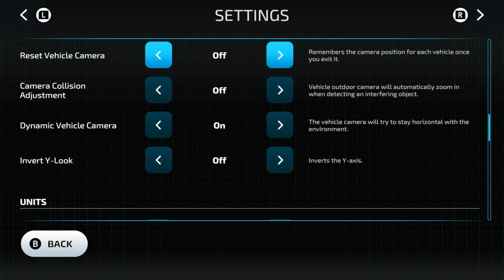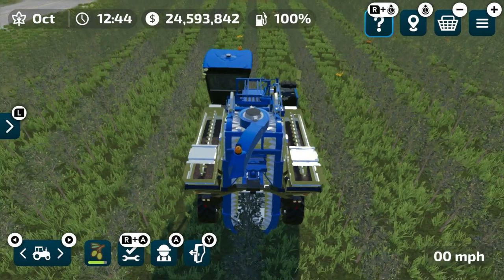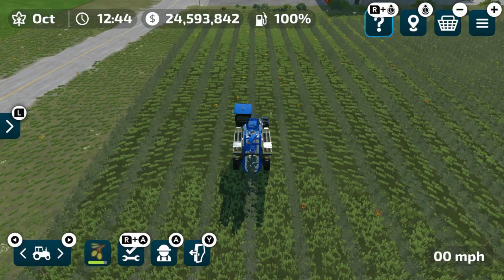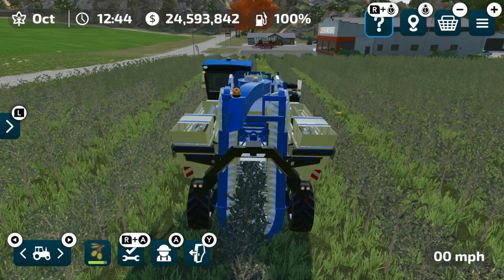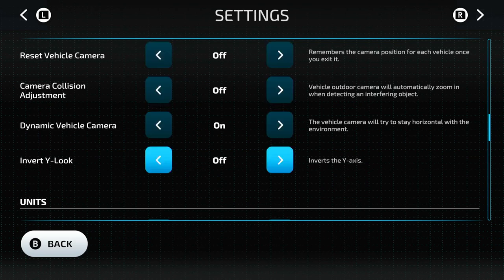Reset vehicle camera — if I tab over to another vehicle and set my camera zoomed out, then go back, it keeps me zoomed out. But if I have that set to on, when I go to a different vehicle and come back, it resets back to its original state. That drives me absolutely crazy, so I turn that off.